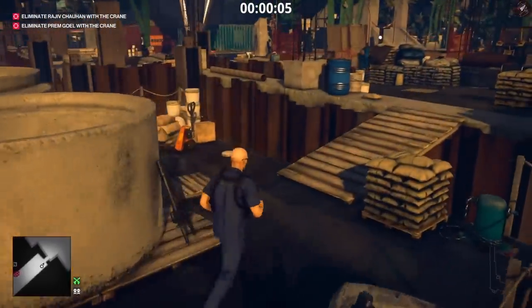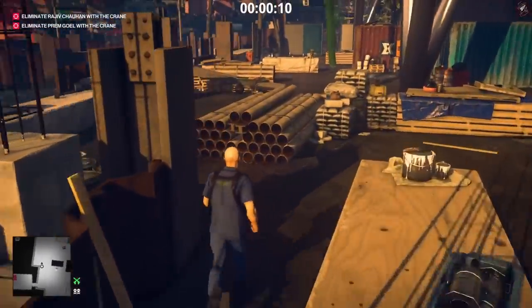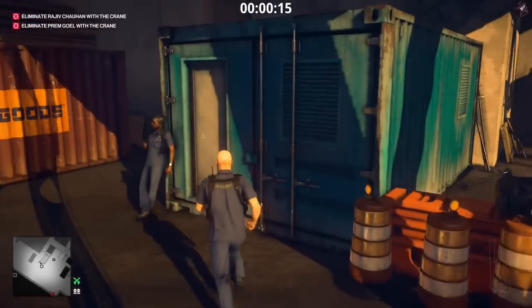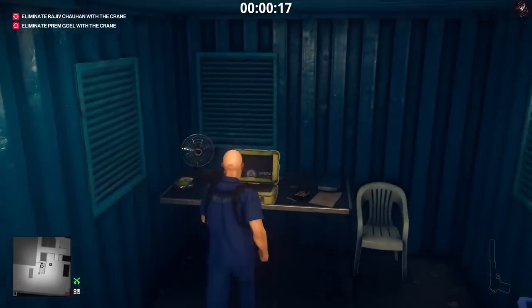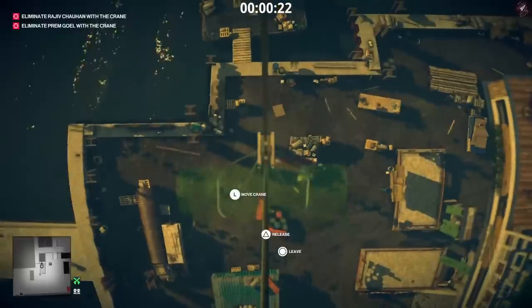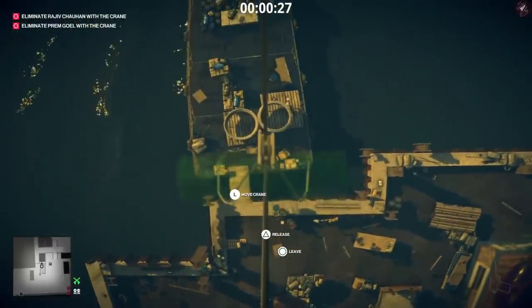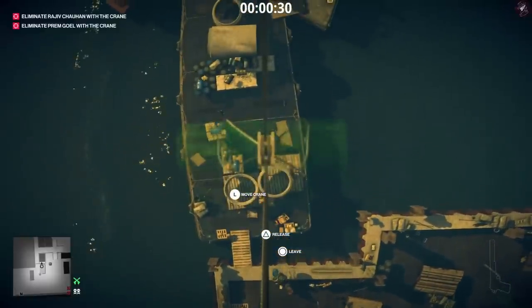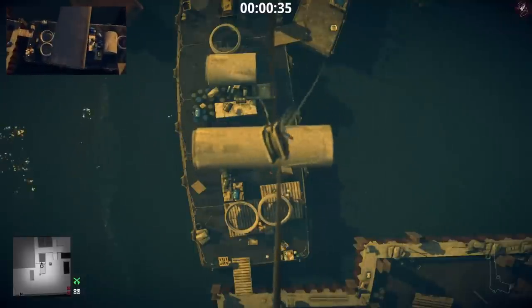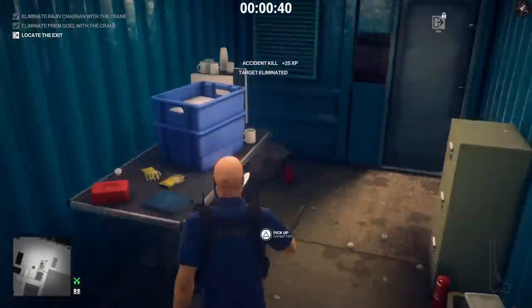All we need to do is get into the crane control room — it's just going to be in the blue container, and there's a guard standing outside. The door isn't locked, so you can go straight in and use the crane controls. Move your left stick all the way up to where the two guards are on the barge and line it up pretty much perfectly, because it can wobble up and down.